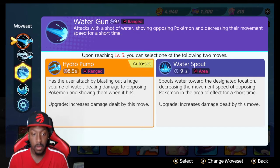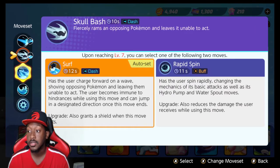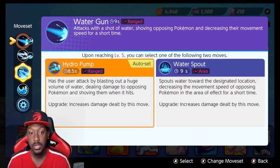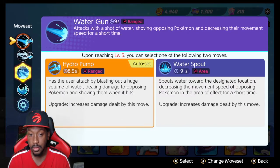First and foremost, you get Water Gun and Skull Bash — those are the first two moves you get. I always start with Water Gun. Skull Bash kind of lets you dash through opponents.